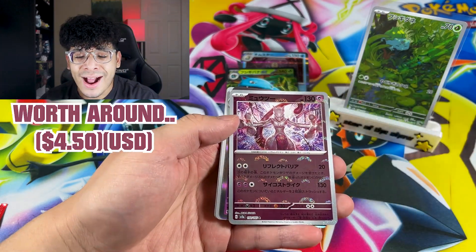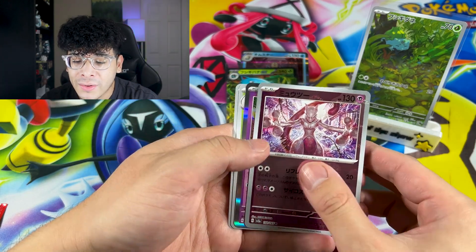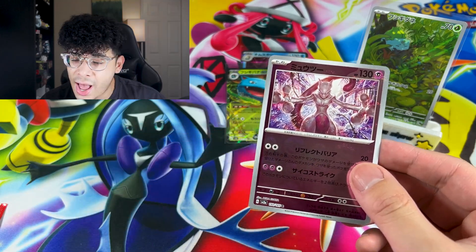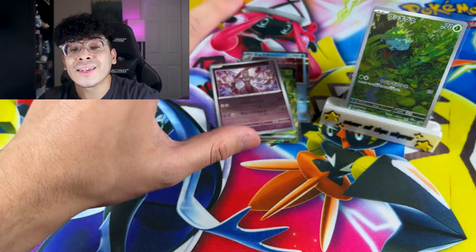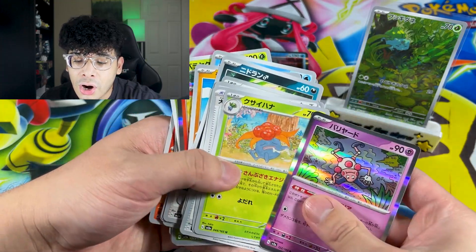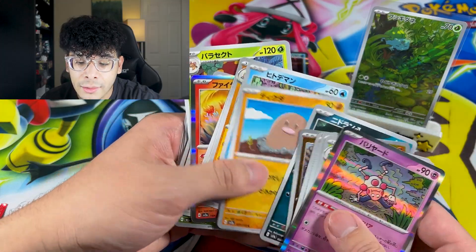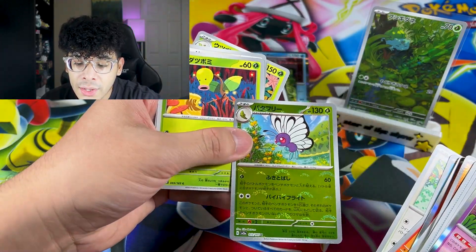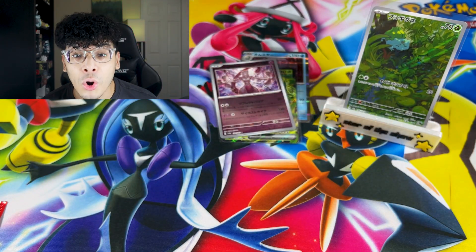Never mind, that's just a Pokeball. But look at that Mewtwo — we have to sleeve this one up. That's going straight into the personal collection. Let's check out our other reverse card — it might have been a Master Ball. We got a Geodude, just a regular Pokeball. We got a Butterfree, also just a regular Pokeball. Okay, we are good for now.